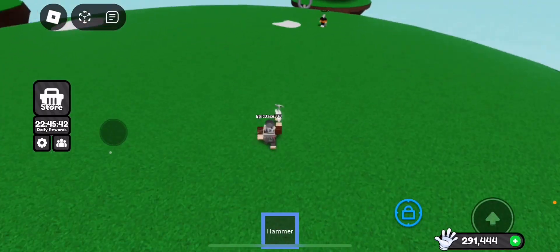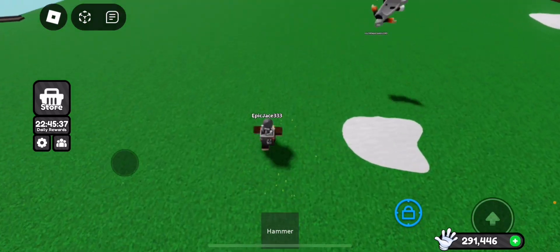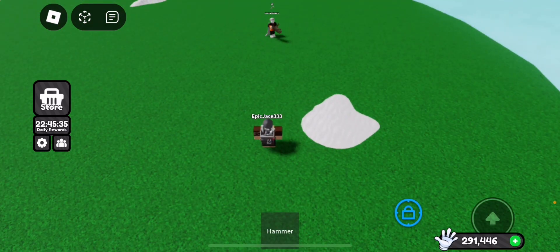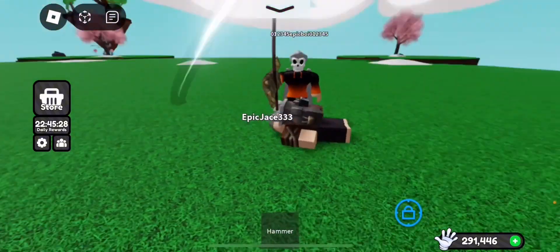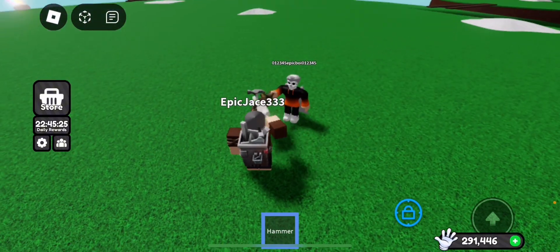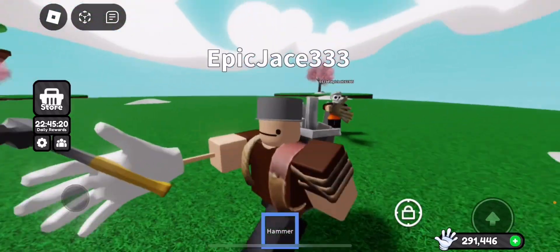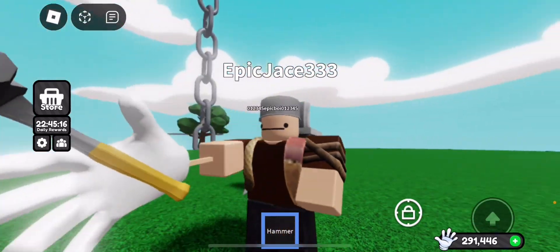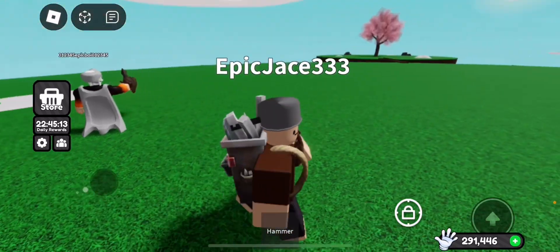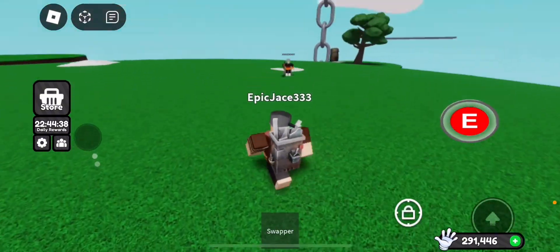Myth number two: scythe can remove a hammer timer. He's got 21 seconds — let's see. Oh wait, it actually did! It just removed the timer. So the scythe actually removes the timer — that's another hammer counter. I think I need to buff this glove, to be honest. Myth confirmed.